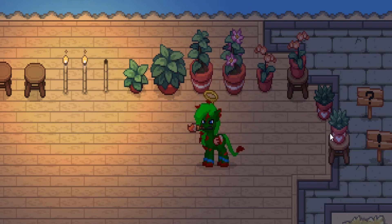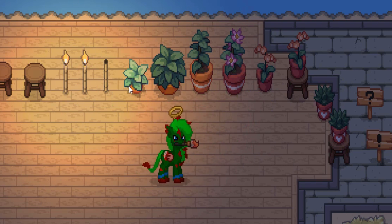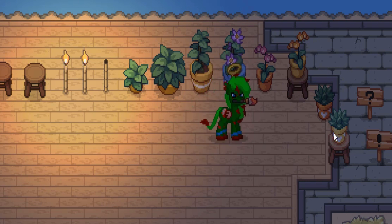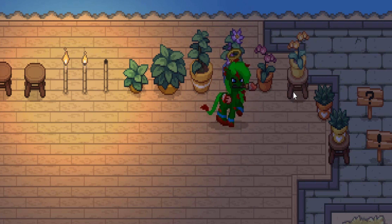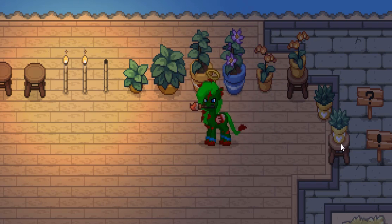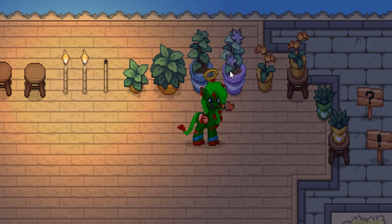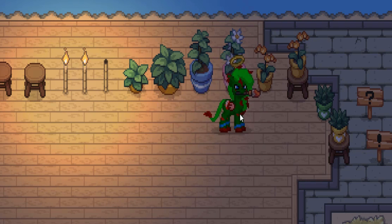Next we have all of these new potted plants, and I love them. You can actually change the color of the pot using the paint tool, though you can't change the color of the plant itself much. With these, we now have actual plants in Ponytown and can make proper gardens or even a greenhouse build. The little hearts, stripes, and other pot designs are a really nice touch.